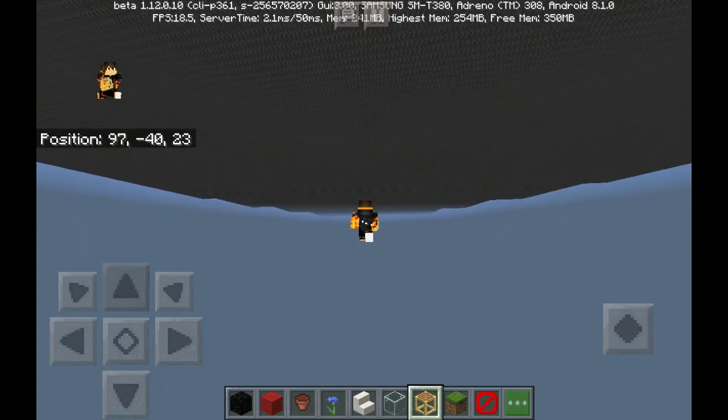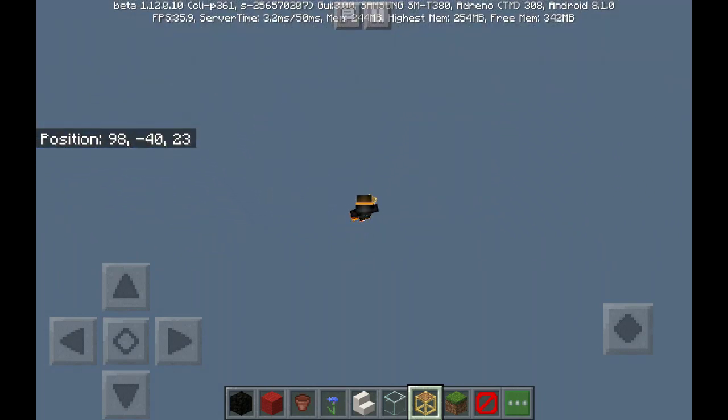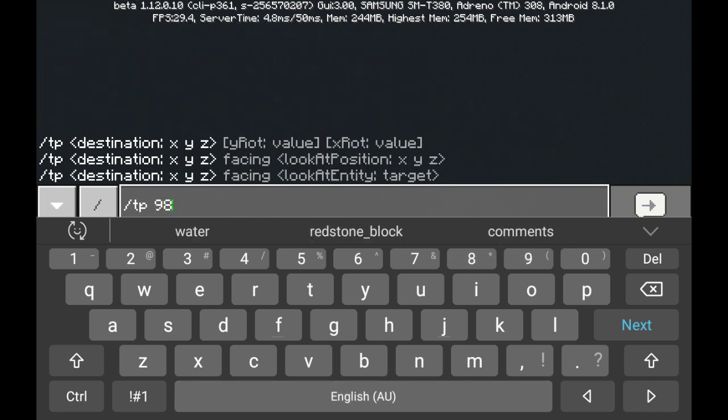To go under the void, you have to go under the void — and let's do that. Let's get the coordinates to make sure to remember it.